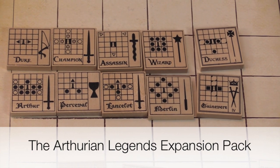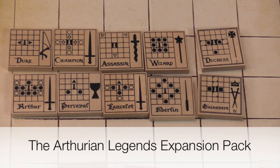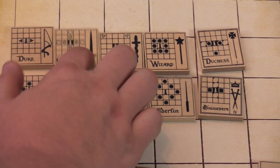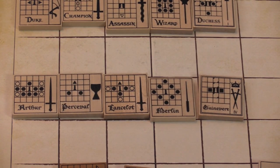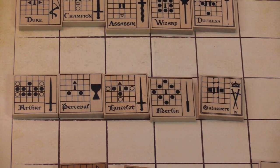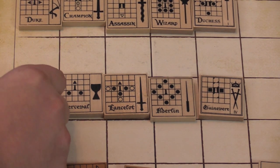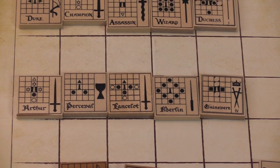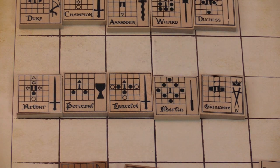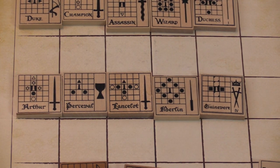Let's first look at the Arthurian Legends expansion. In this one, for the good guys, you'll replace the Duke, Champion, Assassin, Wizard, and Duchess with Arthur, Perseval, Lancelot, Merlin, and Guinevere. Arthur takes the place of your Duke. He can't slide around like your Duke, but he's more versatile — he can move in all directions, and when flipped over he can jump-slide ahead and hit pieces around him.